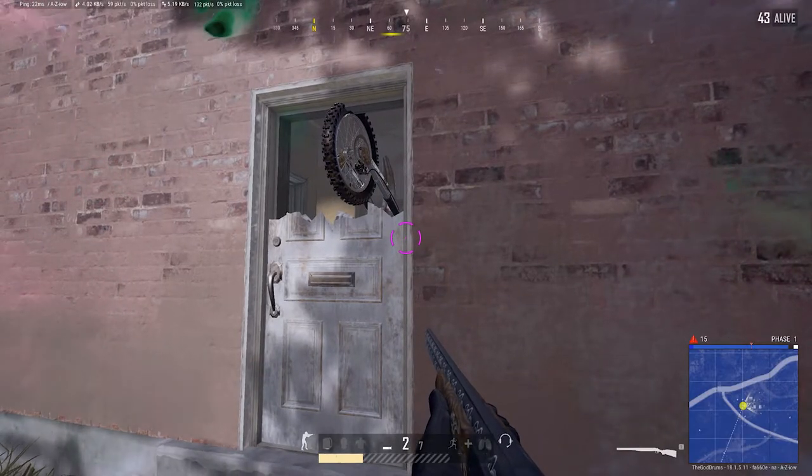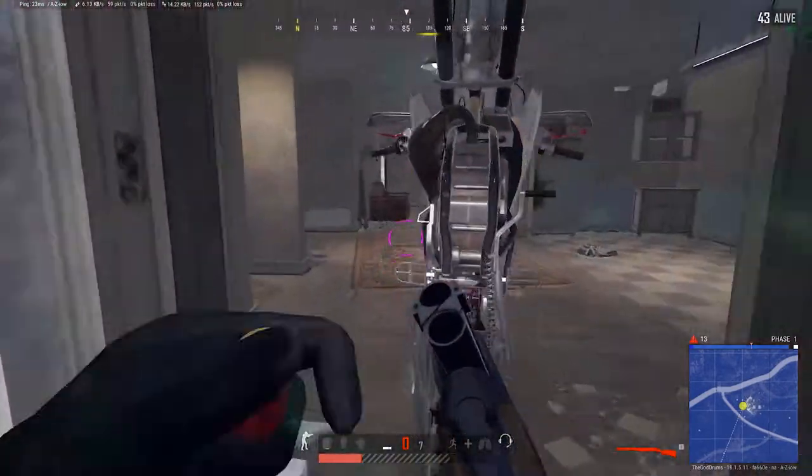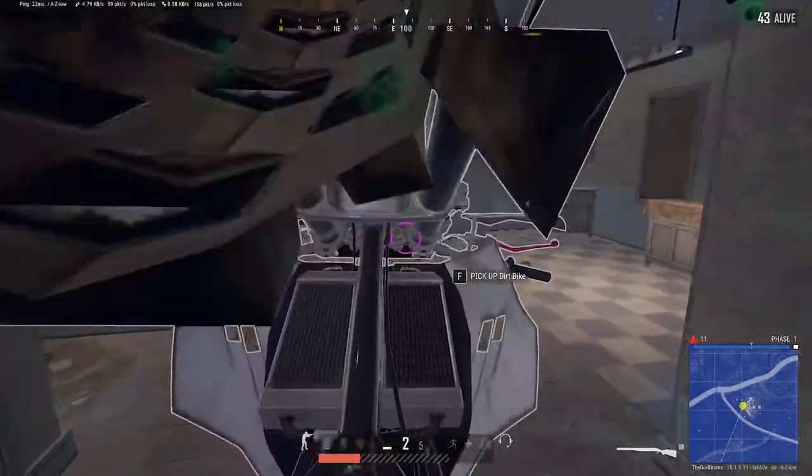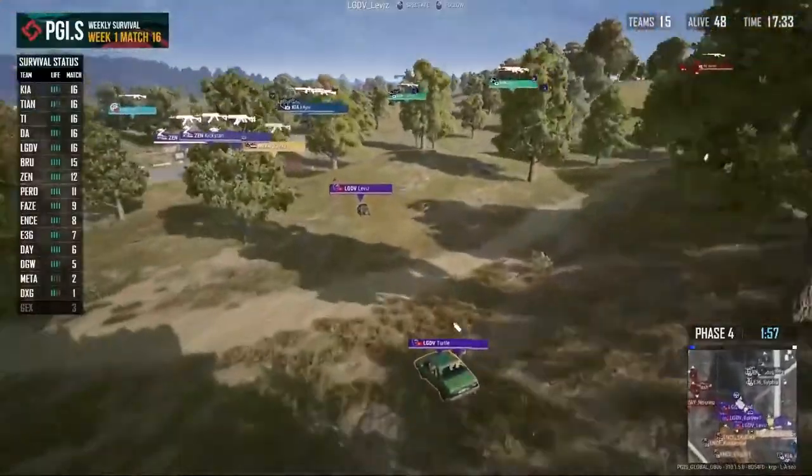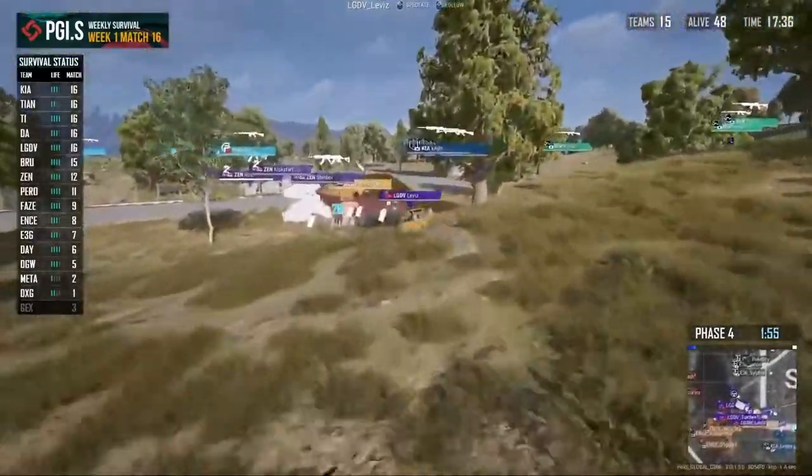Even if you shoot down the door, you'll have to get on the bike to get inside the building, which will prevent you from aiming and distract you from your push. This can be really useful if you're being crashed, particularly if you're defending a compound as a solo.